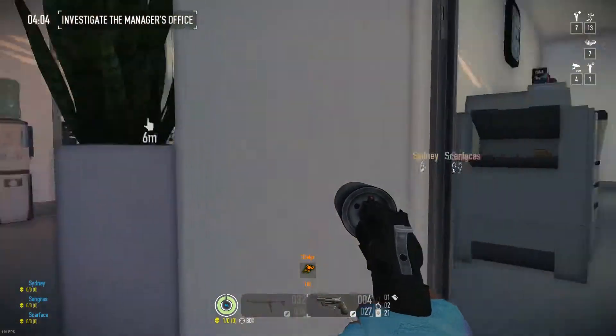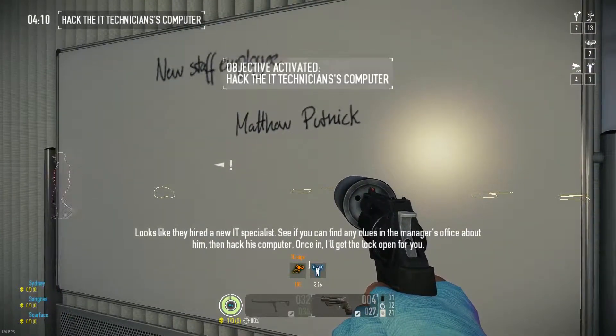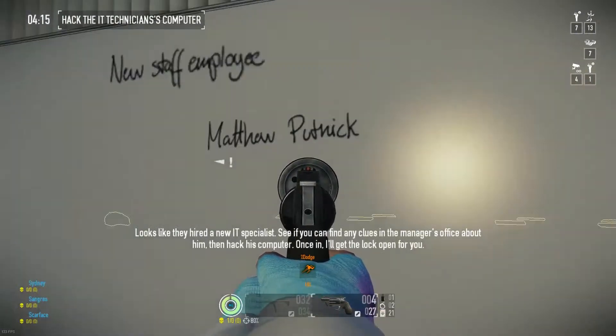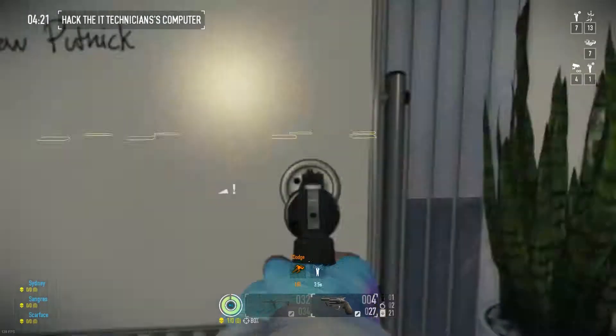Make sure you watch out for guards though. He'll be right there. See if you can find any clues in the manager's office about the new IT specialist, then hack his computer. Once in, this name will definitely be randomized, so you have to memorize it — Matthew Putnick.